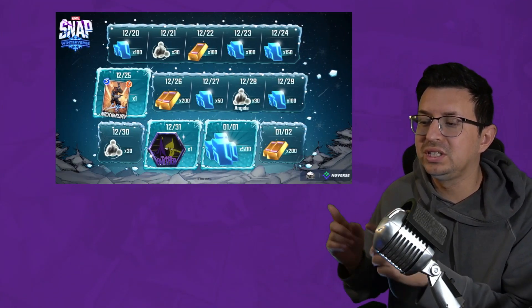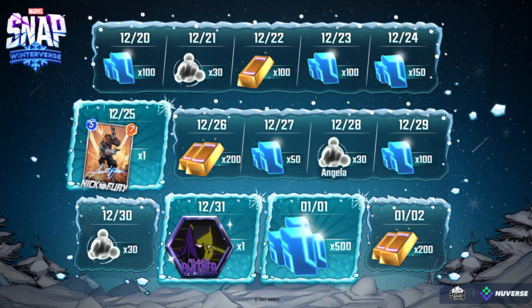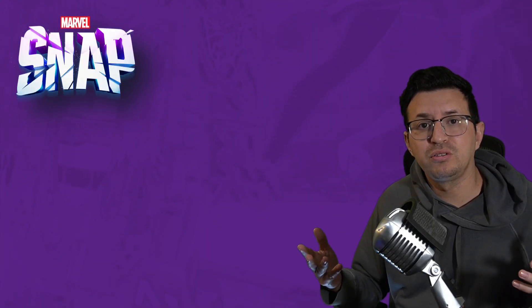First off, we have these 14 days of login rewards. Free stuff is always welcomed. We got a bunch of credits and gold, a couple boosters, a Black Panther avatar, but the standout thing would be this Nick Fury variant card, which looks like Marvel Snap's first autographed signature card.